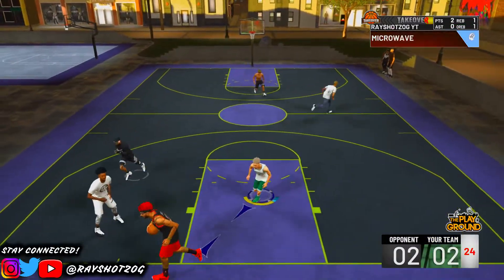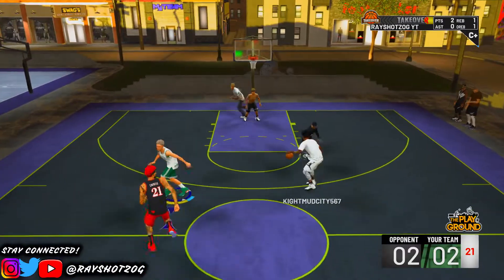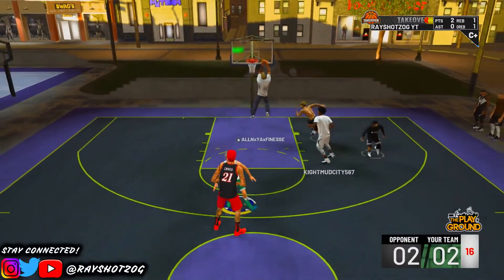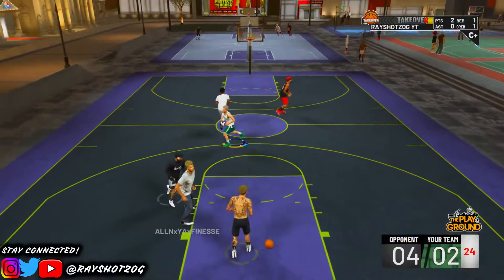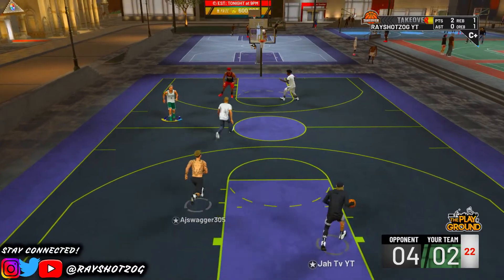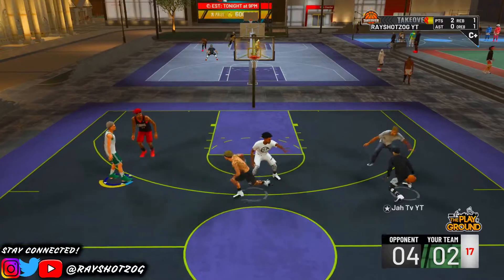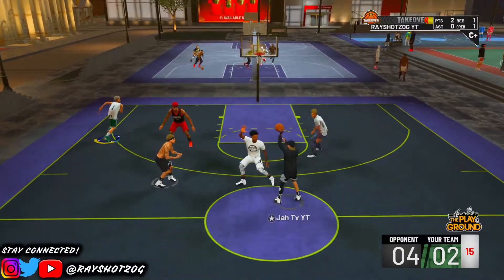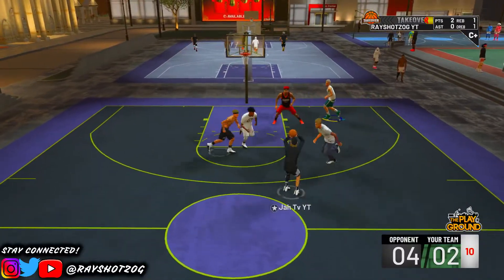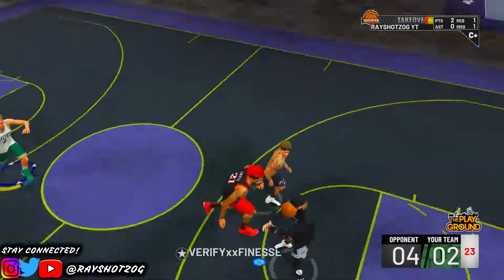After you go into your MyCareer game, you want to play three quarters. After three quarters, you want to make sure you're down by 11 points or up by 11 points. Once you do that, you want to save and quit — press the start button on your controller, go to Save and Quit MyCareer. Boom.